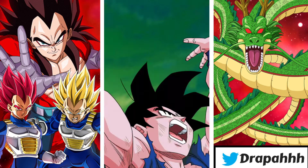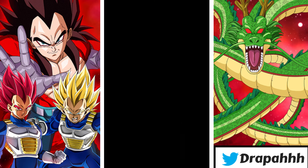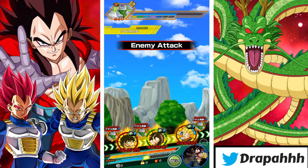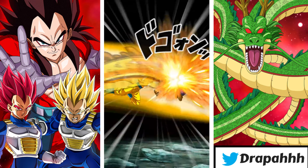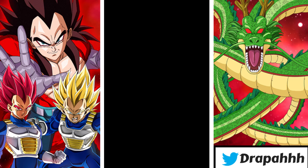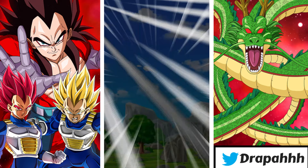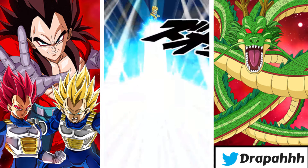The seven units that recently got the EZA are: the AGL Super Saiyan 2 Vegeta, this Physical Super Saiyan Goku, the STR Evil Boo, the two Android 13s (TEQ and INT), INT Piccolo, and TEQ Nova Shenron. They're all really good after their EZAs.